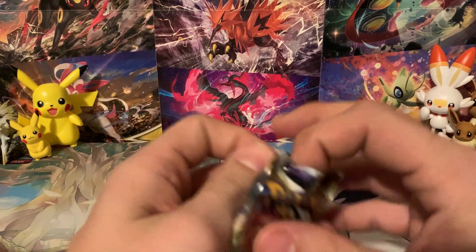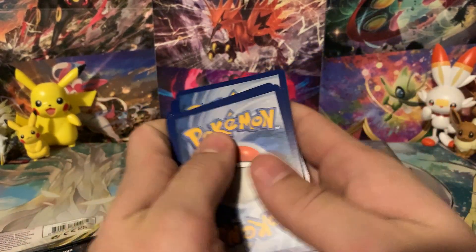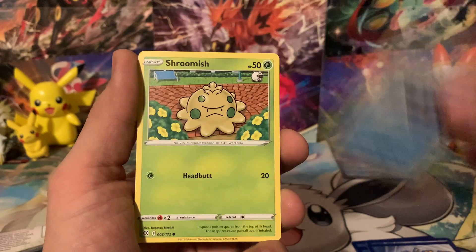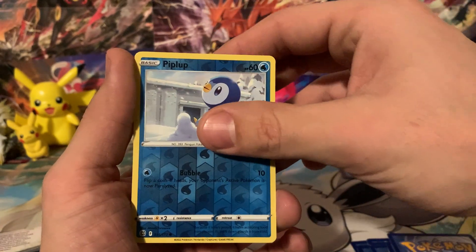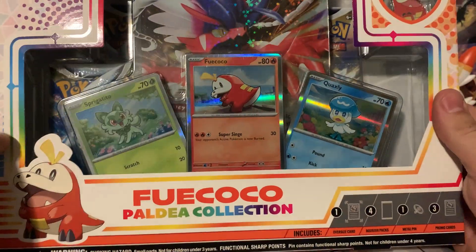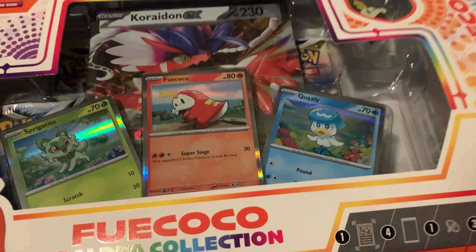Let me know if you guys have found these boxes or if you plan on getting them. What's your favorite starter from Scarlet and Violet? Anything Pokemon related, let me know in the comments. If you wouldn't mind liking and subscribing — we've got Beartick, Trapinch, Piplup, Shroomish, Purloin, Duskull, reverse Piplup, and an Alcremie. That box was a little bit of a dud — we didn't get any big pulls.